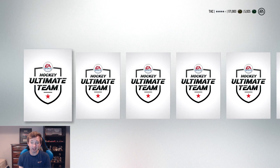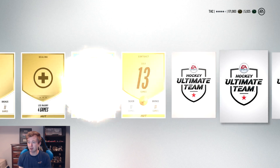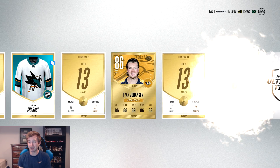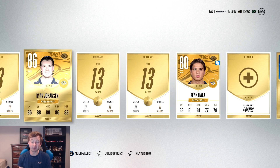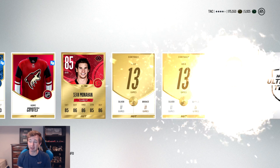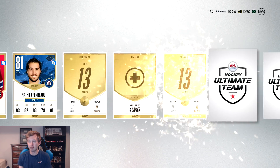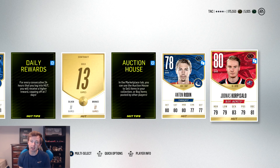We get two more rares — Ryan Johansen, that's a pretty solid pull at 86, he's got sick stats. And Jake Guentzel — that's a good pull. I don't think we've gotten over an 86 in a while, it'd be sick to get an 87+. Tarasenko if it's an 87. Monaghan at 85, JBR Pecorino — that was actually a pretty solid pull.